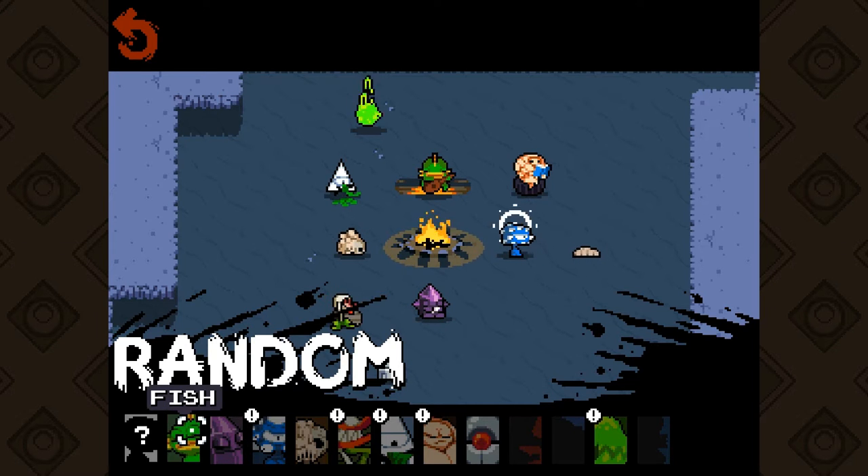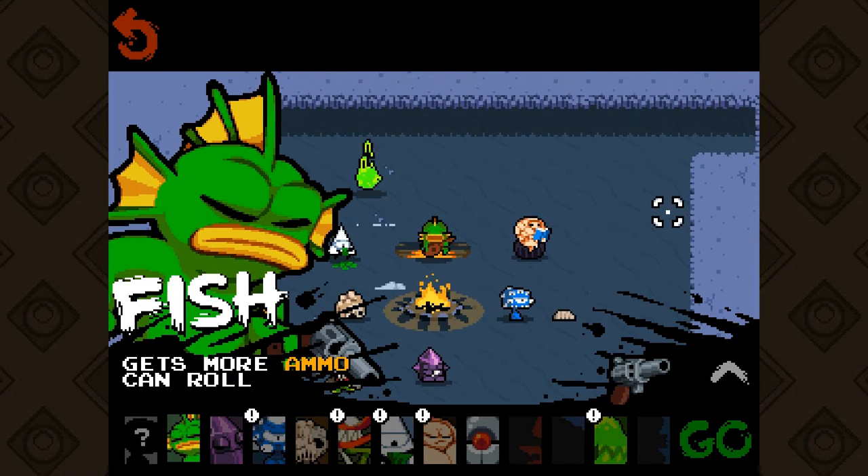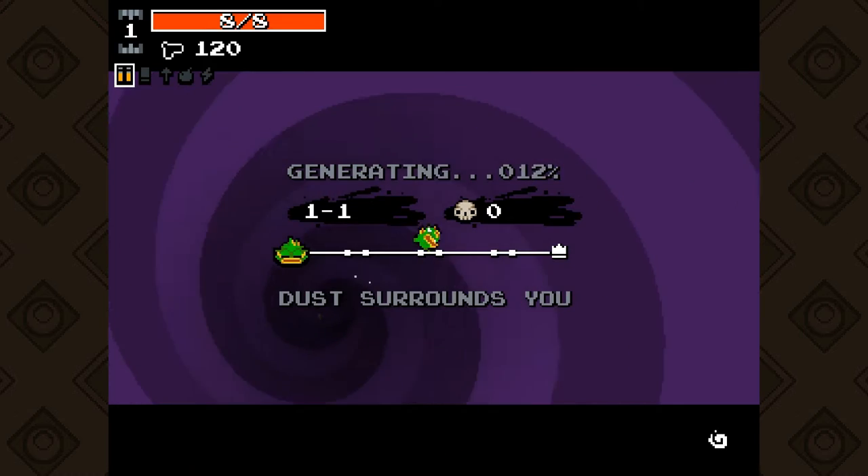We're gonna start from the very basic character, which is Fish. I guess I'm the only one who considers it basic, but Fish is great — it gets more ammo and it can roll, which is the best ability in the game. So let's get on with it.